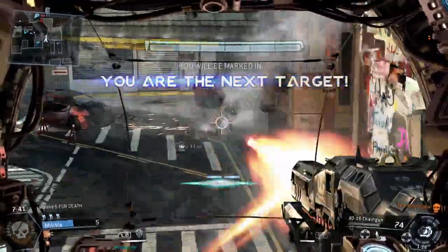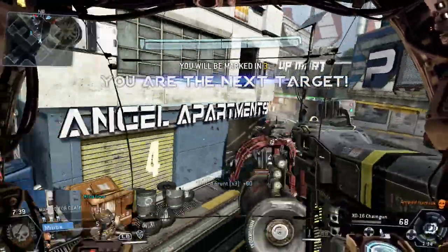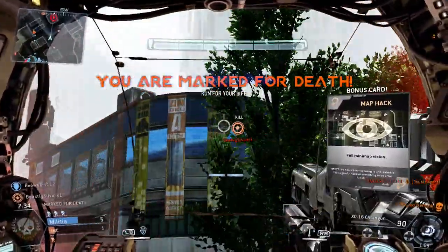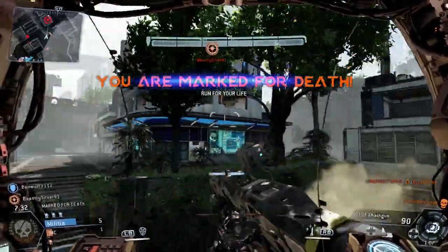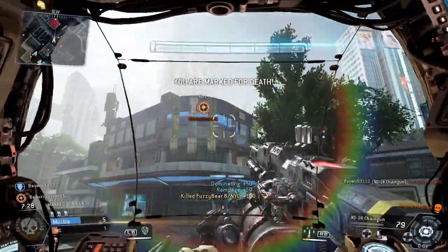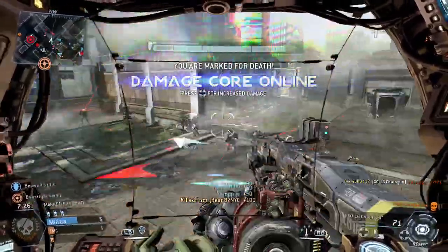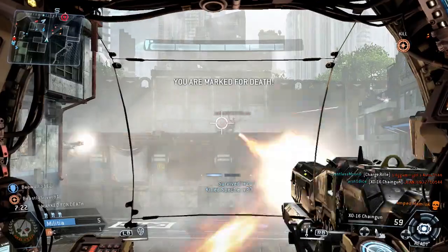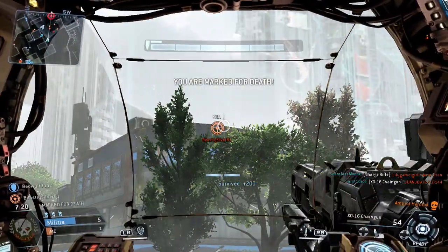This could be accomplished in two ways. The first would be base design — the bases need to be formidable and well defended enough that if you go in alone or without Titan support, you're simply going to die. The second way is to make death a serious penalty, like it is in League of Legends. By doing this, the potential reward for infiltrating the enemy base is offset by the likelihood and penalty of dying.